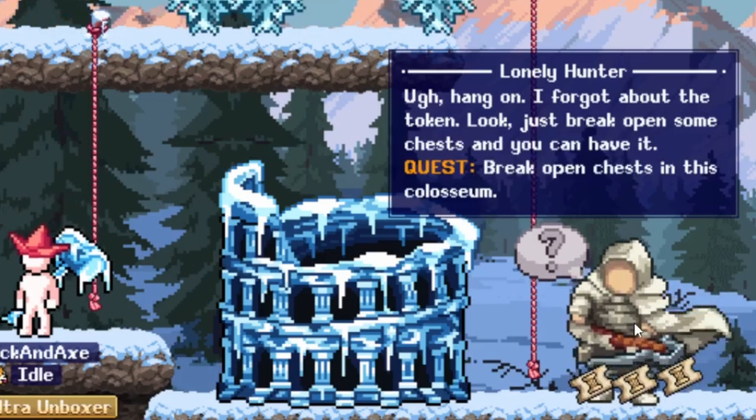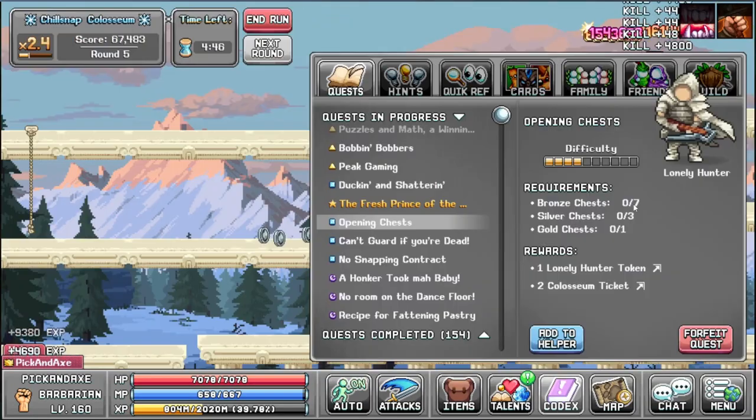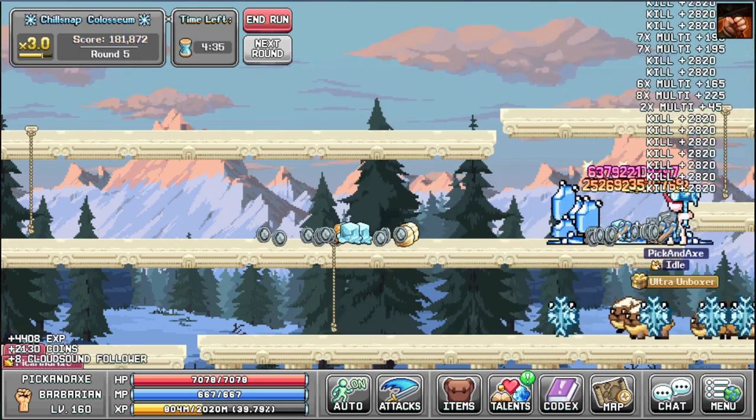Hang on, I forgot about the token. Just break open some chests and you can have it. Thank you for the tickets. 7 bronze chests, 3 silver chests, and 1 golden chest. And that's how we get this token.